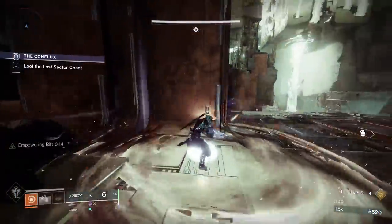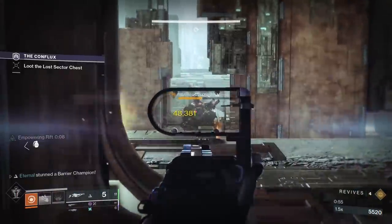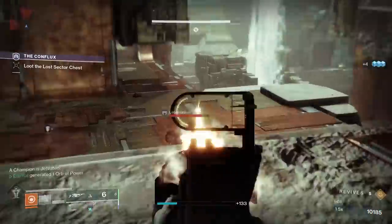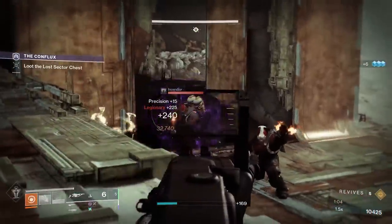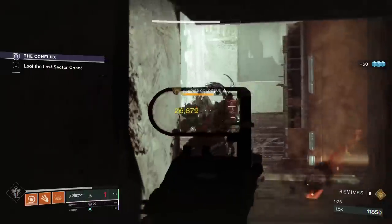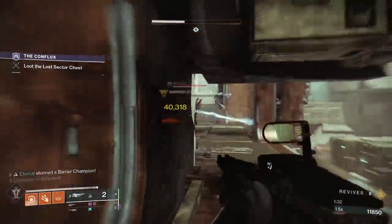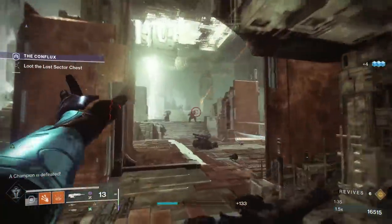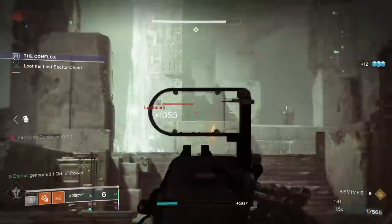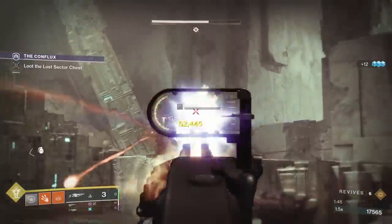Moving on to our fallen soldiers — the linear fusion rifles. A season ago I would have bet that the Cataclysmic was at the top of the charts purely for its great rolls and high damage output. However, with the slight nerf they received and other weapons getting bonuses, LFRs have sort of fallen off. The Arbalest is now the most popular, still topping charts purely because it's great for Grand Masters and dealing with anti-barrier champions. As an exotic, you obtain it the same way as other exotics — it's also included in the New Light quest rewards, so if you haven't done that, you'll get it for free.